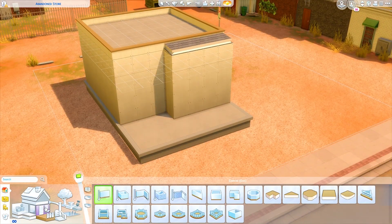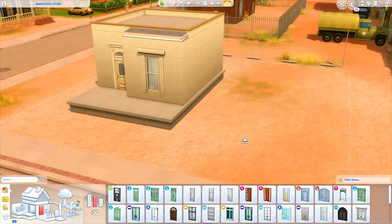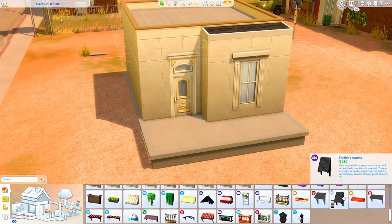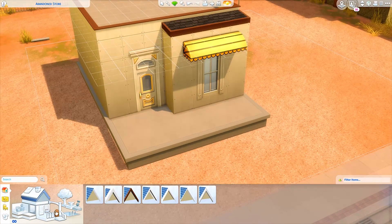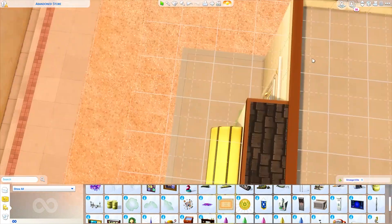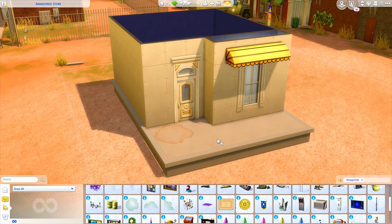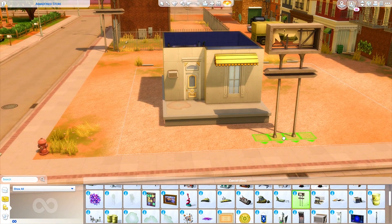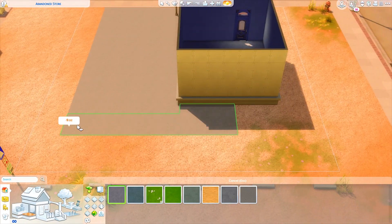This is built on the lot that the bar was located on in Strangerville, and I had a lot of fun with it. It's kind of an interesting little style — very simple, because I feel like most convenience stores don't have very elaborate shapes. I wanted it to be really broken and run down, so there's a lot of stuff randomly placed about. The inside is mostly cleared out with tables shoved around with random supplies still on them.